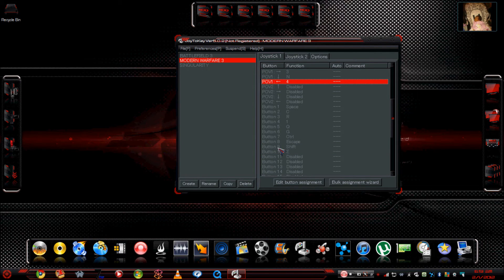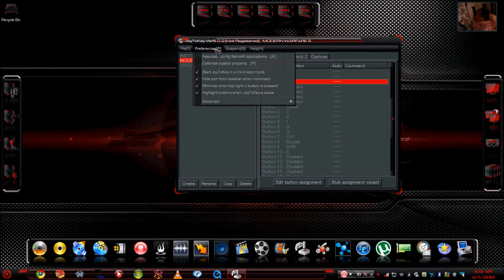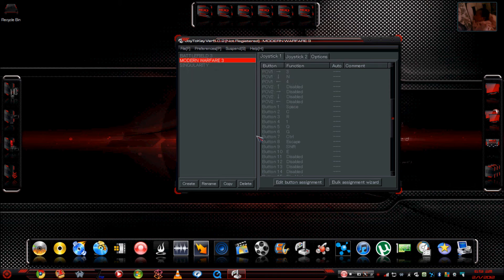Button 8 is Start — map that to Escape so you can pause. Button 9 is the left joystick button (click down), mapped to Shift. Button 10 is the right joystick button, mapped to E for melee. And that's it! Once you've programmed everything, make sure you save it. If you don't want Joy2Key showing on your taskbar, go to Preferences and check the option to hide the icon — it'll still be on your quick launch bar. Save and exit.